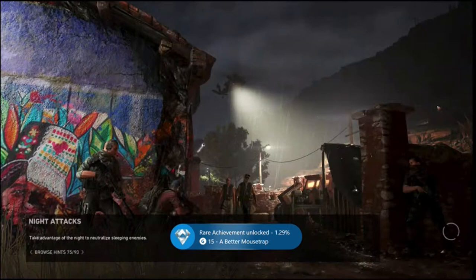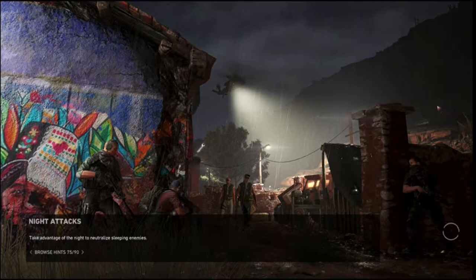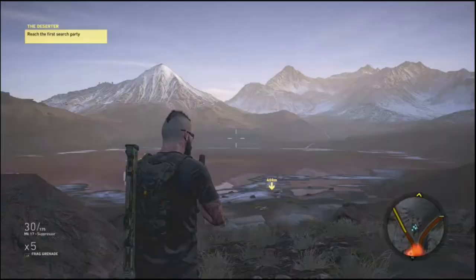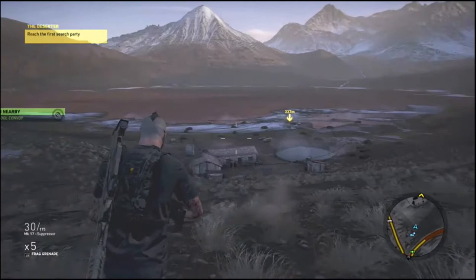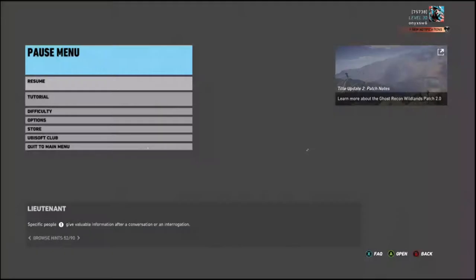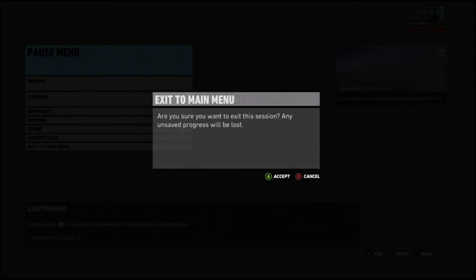There you go — two achievements unlocked: 'Cluster Bomber' and 'A Better Mousetrap'. I did have to do some sneaky editing — if you were eagle-eyed you probably spotted it. It did take me like four or five attempts to get the second one, the mousetrap, so I didn't want to make you watch all those failed attempts. That's the end of the video — I hope you liked it. If you did, please hit that like button, subscribe if you'd like to see future content, and thanks for watching. See you in my next video!